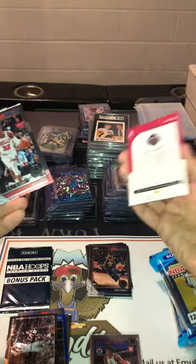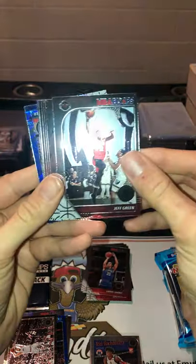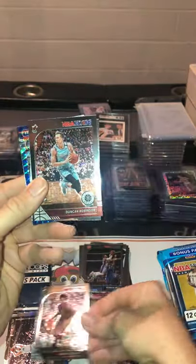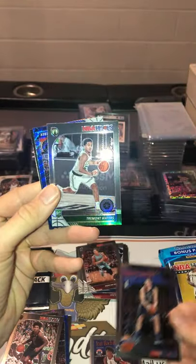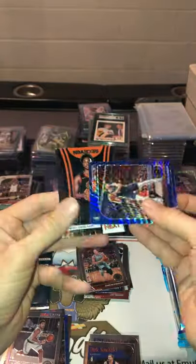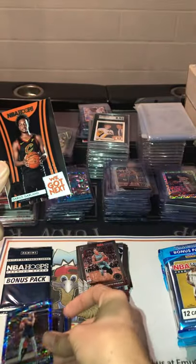Eric Gordon. Chris Dunn. Landry Shamet. Jeff Green. Kelly Oubre Jr. Derrick Rose. Kevin Porter Jr. Duncan Robinson. Dirk Nowitzki tribute. A silver Tremont Waters. Blue Prism: Maxi Kleber — that's a nice pickup. Darius Garland 'We Got Next' — that's pretty sweet. We'll definitely put that in.